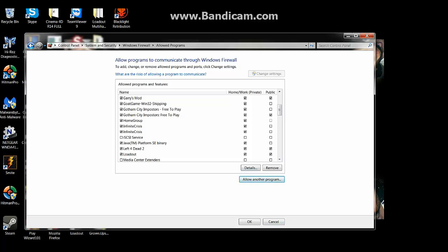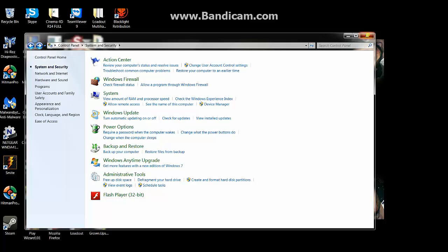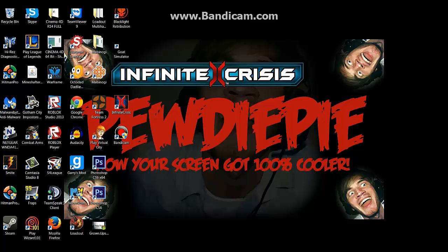After you do this, after you allow it through, you can either restart your computer and then do it, or try it without restarting your computer. Then it should unpack and install the game, and you will actually get to play the game that you are looking up a fix for.